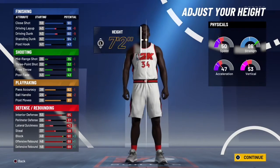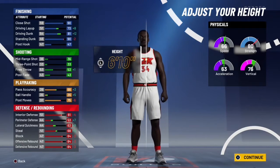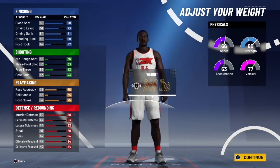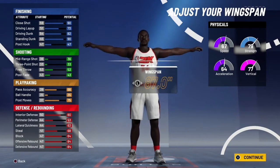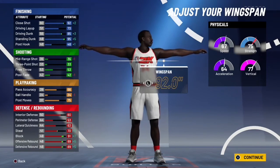Shaquille O'Neal is like 7-4-1, but we're going to go 6-10. Now the weight, you're going to go up a little bit until you get one of your driving dunk. Now the wingspan, you're maxing it out — you ain't shooting anyway.